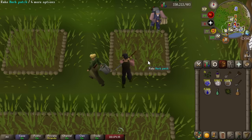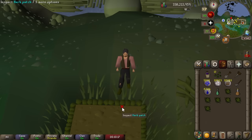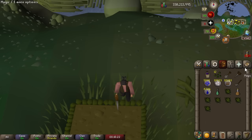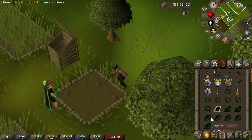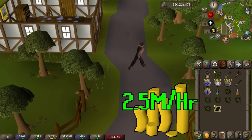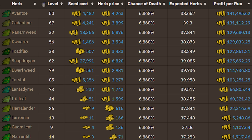Most players will quickly have access to 5 herb patches: Falador, Catherby, Morytania, Ardougne, and Hosidius. Doing a 5-patch run with Ranarr weeds, which you unlock at 32 Farming, will on average get you about 130k profit per run and only takes about 5 minutes. Do that a couple times a day and you're making millions per week. The effective profit per hour is normally somewhere between 2.5 and 3 mil per hour. I recommend checking the wiki farm run calculator to see what herb is most profitable right now — currently Avantoes are the most profitable, but any of the top 5 are pretty close.